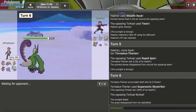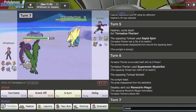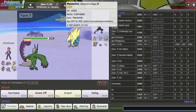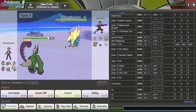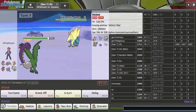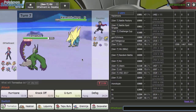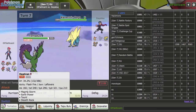Where am I on the ladder — maybe in the 1700s right now? 1682, or 1711 on ladder ranking. Not the highest but not the lowest — I think I started around 1660. Manectric coming in — I don't want to go Bulu and give that Victini free setup, I'm going to lose. Let's go Tornadus on the Flamethrower. I did not read that, I can tell you that — but this does give me Rocks. I was just trying to sack this off.